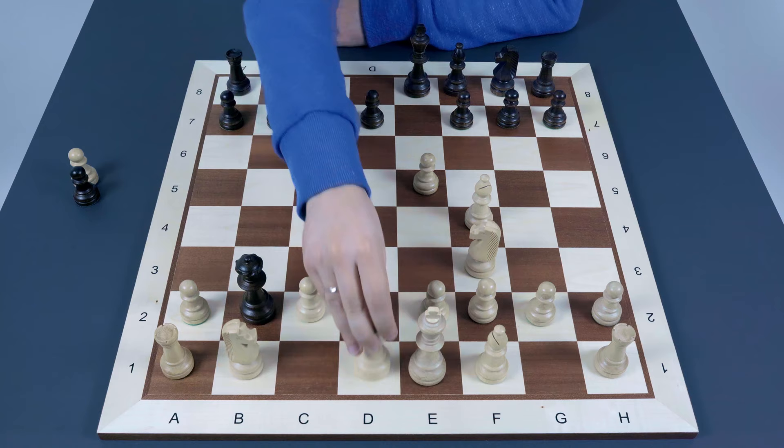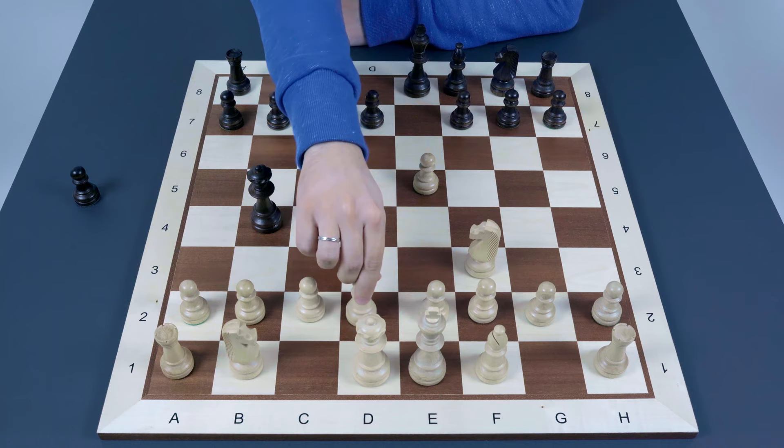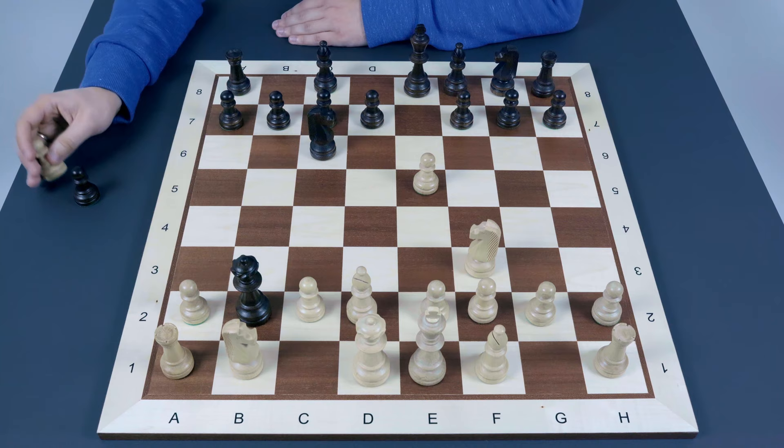The right move after queen to b4 check is bishop to d2. After that, black captures on b2, regaining the missing pawn, so it doesn't feel like a gambit anymore.